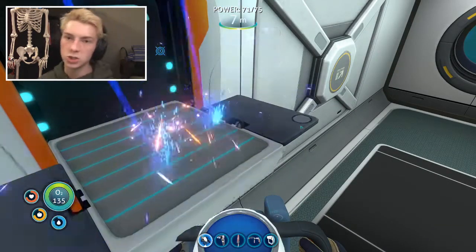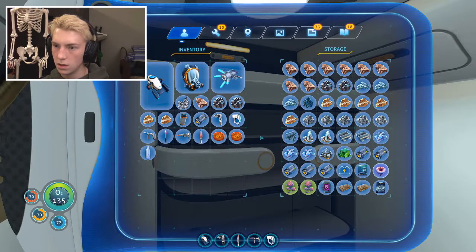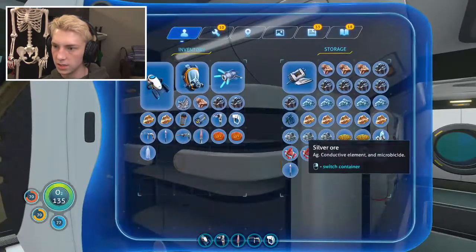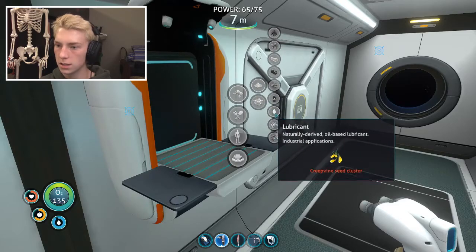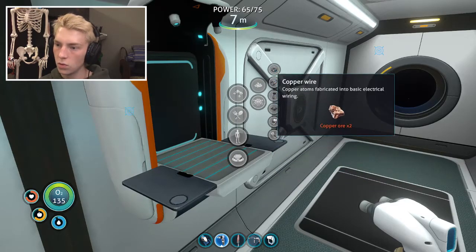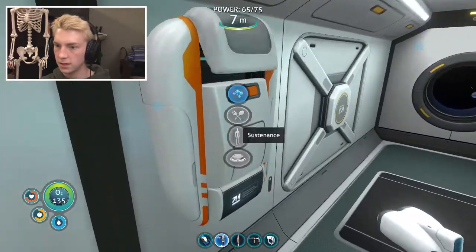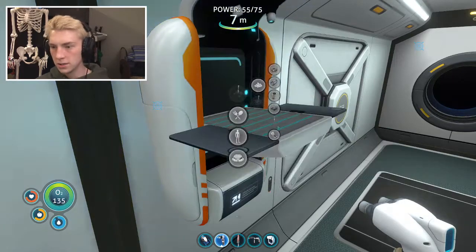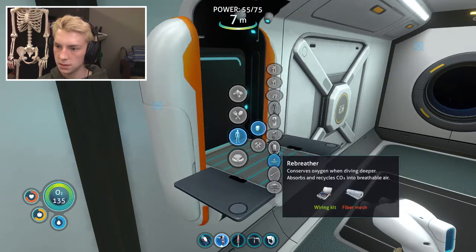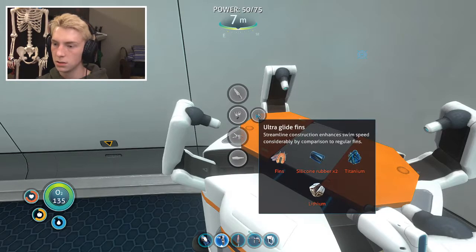All I need is two more lithium and then I'll be set to make this thing. I have almost all the stuff that I need. How do I make the compass again? Copper wire and a wiring kit. Wiring kit is just two silver ore - okay that's super easy. I remember when silver was super hard to find but now I know exactly where to get it. Let's get ourselves some copper wire, a wiring kit, and this compass. We have north south east and west at the top now.